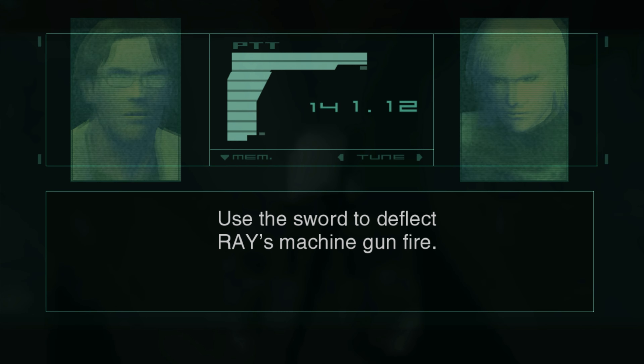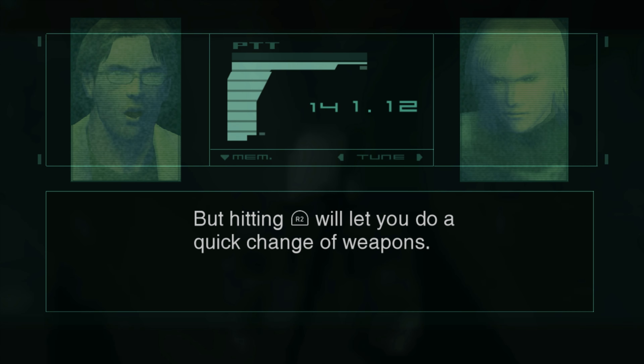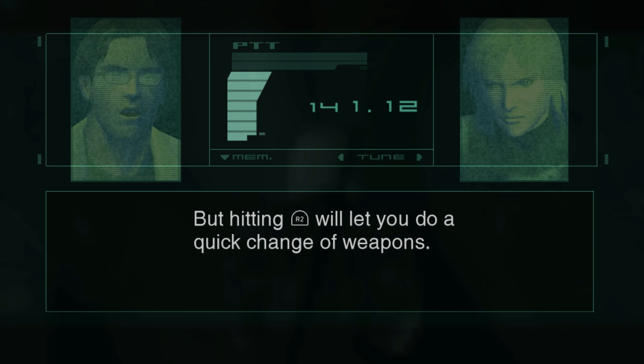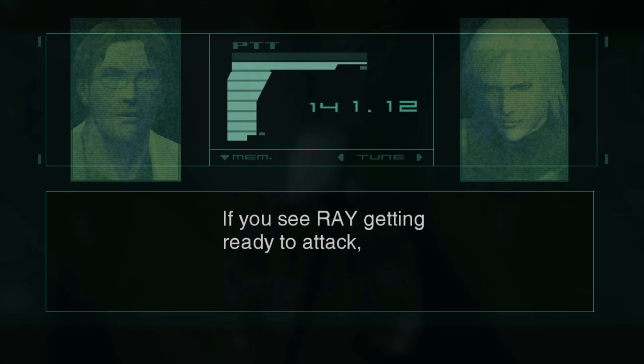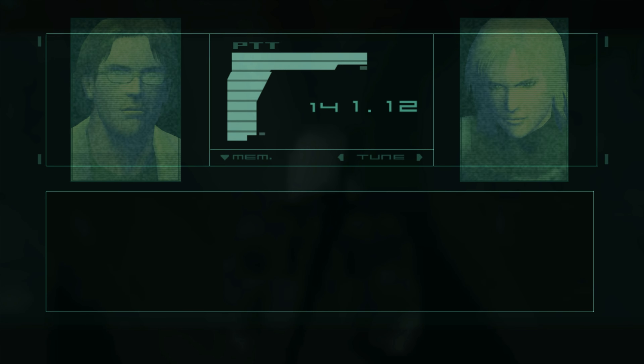Use the sword to deflect Ray's machine gun fire. You can't move while you're equipped with the stinger, but hitting the weapon switch button will make you do a quick-change weapon. If you see Ray getting ready to attack, use the quick-change to deselect the stinger and get the hell out of there.